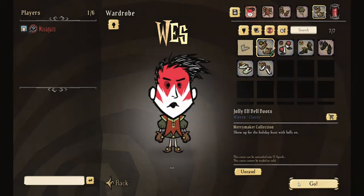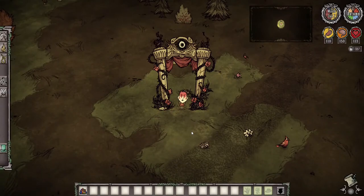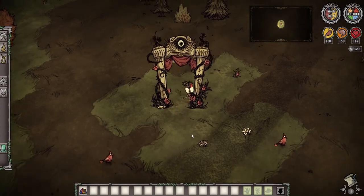Hello. Today I'm going to be speedrunning the Toadstool. The Toadstool is one of the more challenging bosses, with health high enough to withstand multiple hits from a dark sword, the strongest weapon in the game.